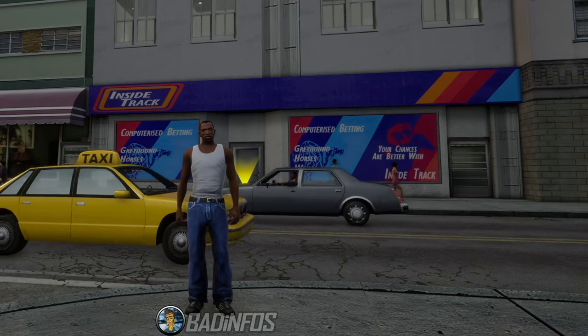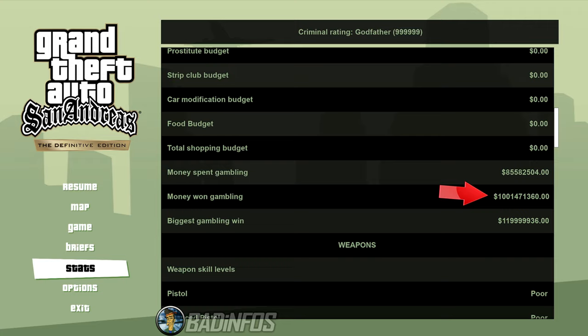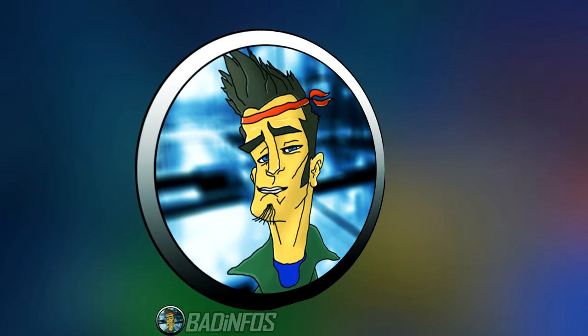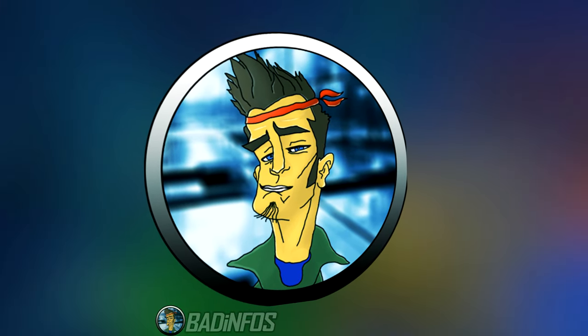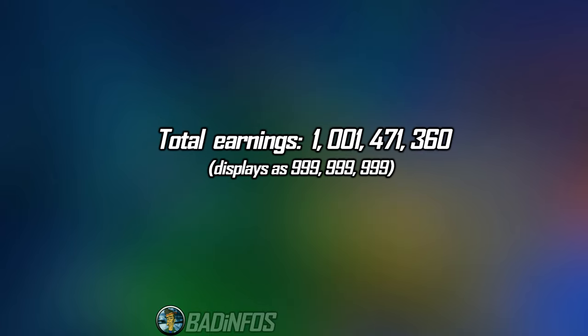What I propose is the Inside Track betting shop. In just over an hour, this simple side mission will bring you a total of 1 billion, 1 million, 471,360 dollars. Your results will vary depending on how you approached it and how much cash you started with. This is what I got at the end of this video.